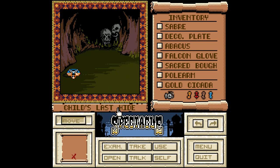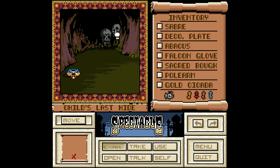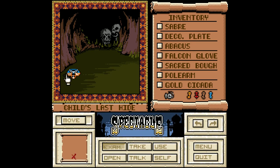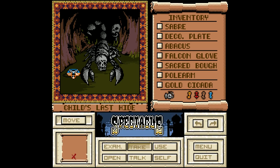Let's see what's in here. Child's last hide — a morbid cubbyhole directly beneath the tower. The air reeks of death. That is not a good sign. There's the scorpion — that's why it was in the journal, with the diary. A huge scorpion emerges from the darkness.